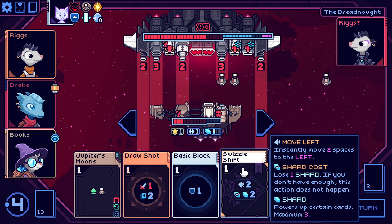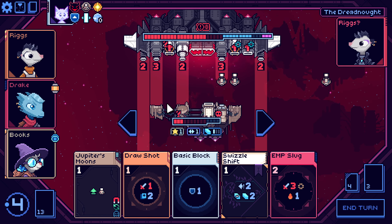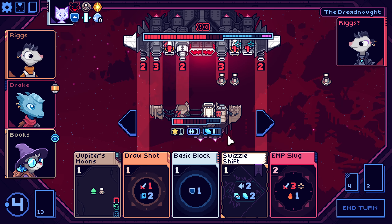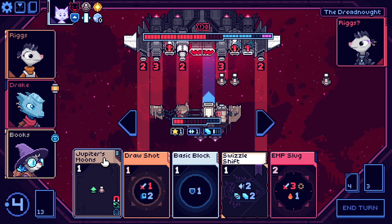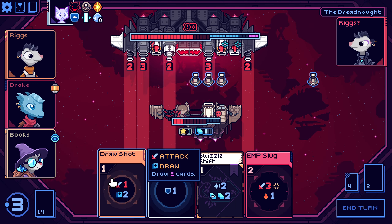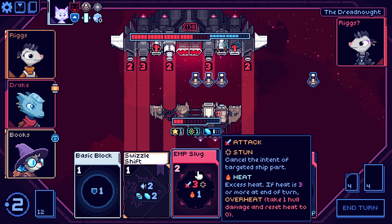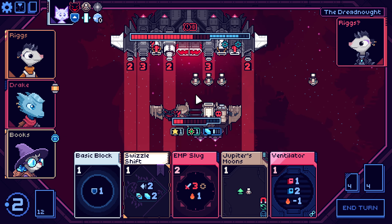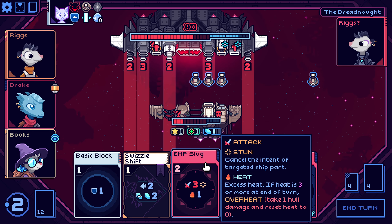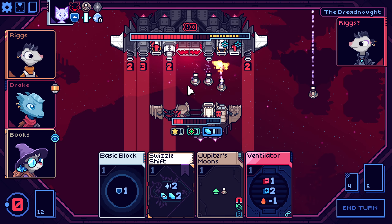I would have loved to use this but if we move twice — yeah we're getting hit by quite a few things, so pass on that. Let's draw first. I suppose we can stun — although that does nothing at this point. But damage versus one shield — I think damage is much more important at this point.